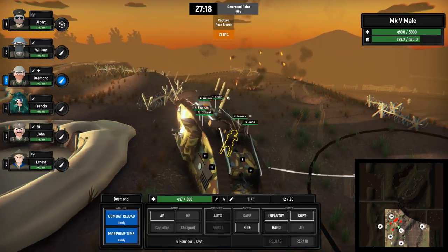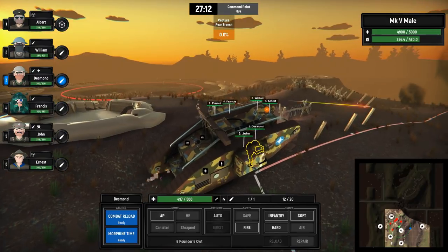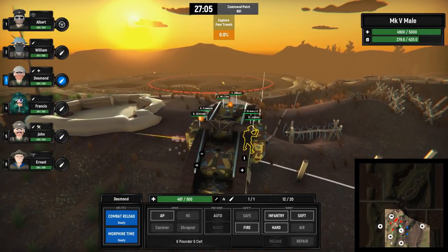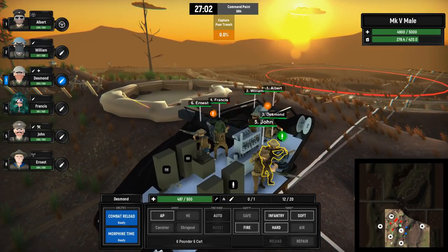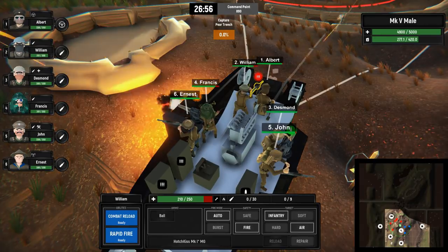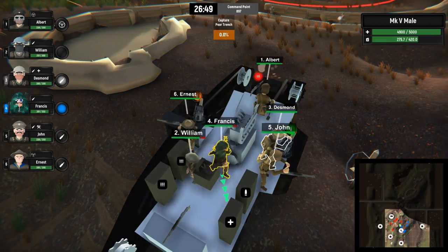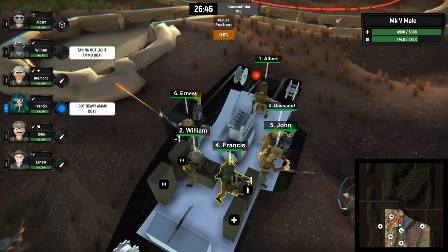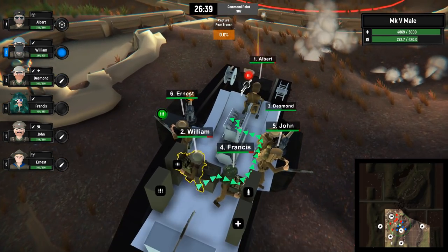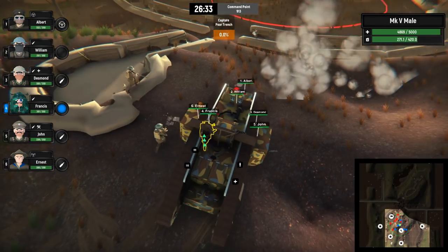We're going to have to grab some ammunition for some of these machine guns pretty soon. I can see the Pear Trench - we're going to push over there. So far we're fine on ammunition but running low. I'll get William off the frontal MG to go get some ammunition, and Francis needs to get a bigger shell - this is definitely a dangerous time. We'll pop some smoke to hopefully provide a little protection. With William back on the MG and Francis back on the gun, let's keep pushing.